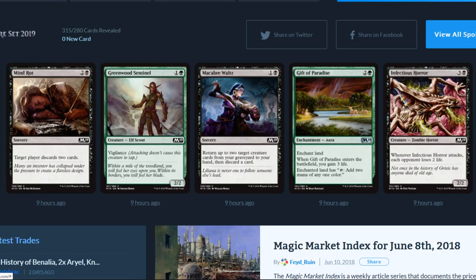Greenwood Sentinel is a two-drop 2/2 with vigilance — another elf is out and about. Macabre Waltz: return up to two target creature cards from your graveyard to your hand, then discard a card. Gift of Paradise enchants a land; when it enters the battlefield you gain three life and the enchanted land gains 'add two mana of any one color.' That's a ridiculous amount of ramp.